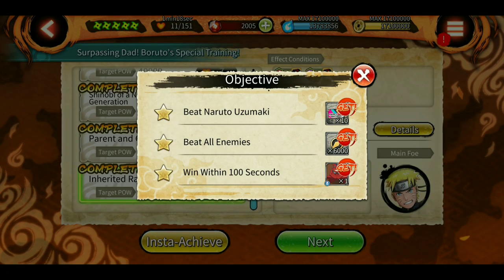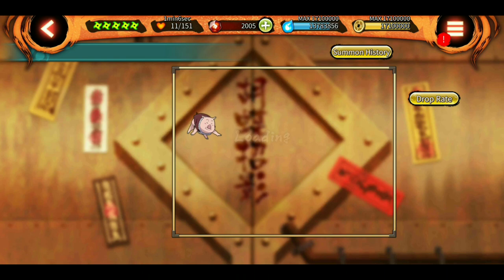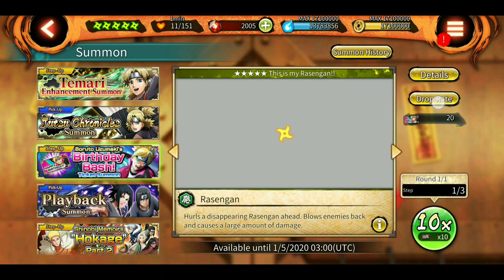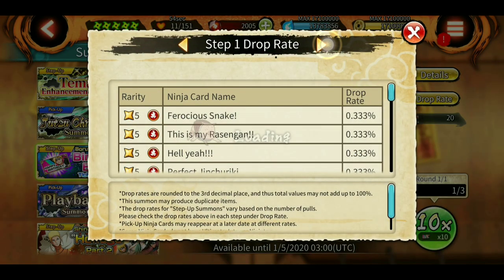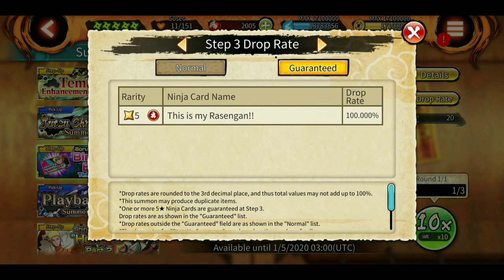At stage eight you get 10 tickets, so in total you get 30 tickets to do all three steps, plus one platinum summon. If you collect all the login bonus tickets and the 10 tickets from stage eight, you'll be able to complete all steps. At step three it is guaranteed that you will get the Boruto Rasengan jutsu.